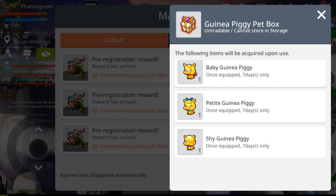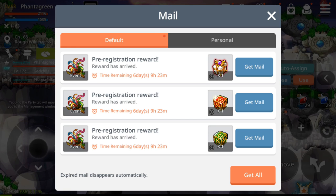It's the guinea pig pet box — seven days. Better than nothing because it's free! You can put it on your main so they'll have an extra seven days of pets, or on your sub main, which is another character you train other than your main.